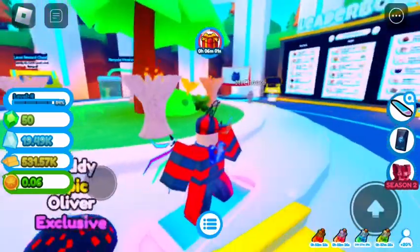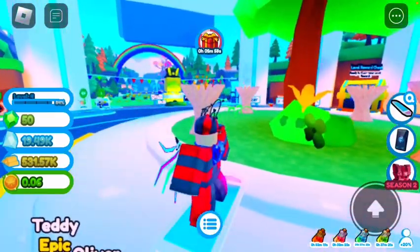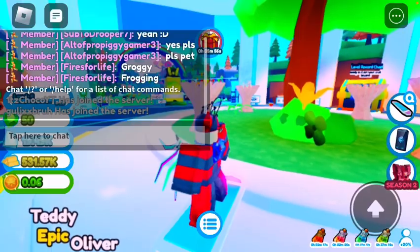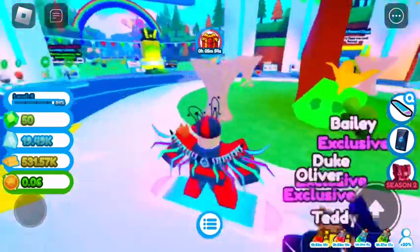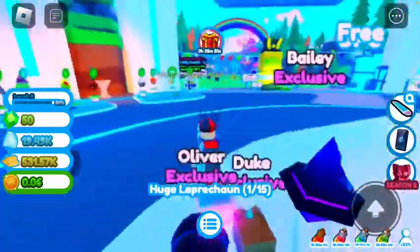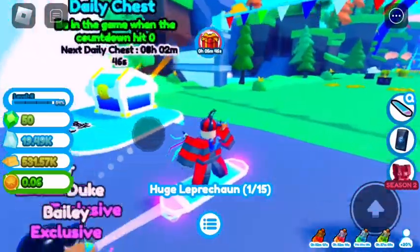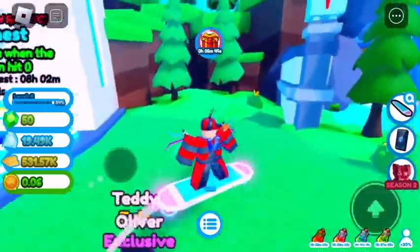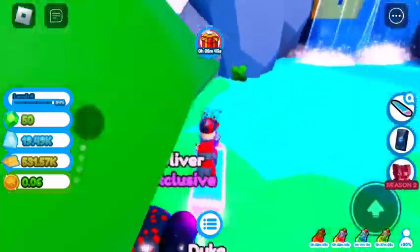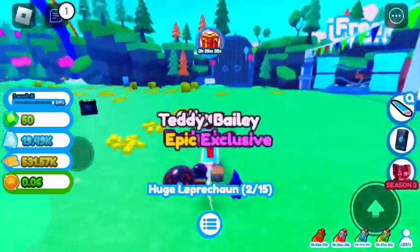Let's get right into it. First of all, when you spawn into the game, go ahead and go into the St. Patrick's event. Go over to this tree right here — you'll see one leprechaun there. Just follow what I go for the next slots. You don't need to have the waterfall unlocked but you need to have this part over here. Get this leprechaun right here.